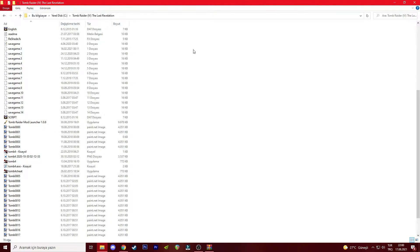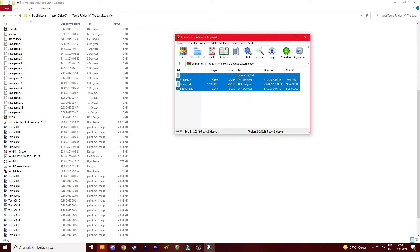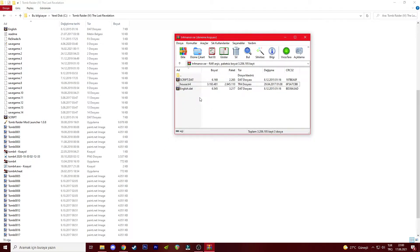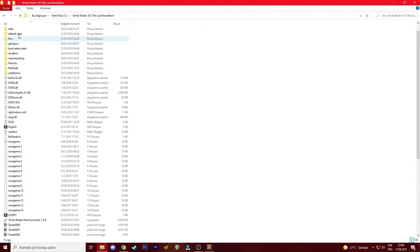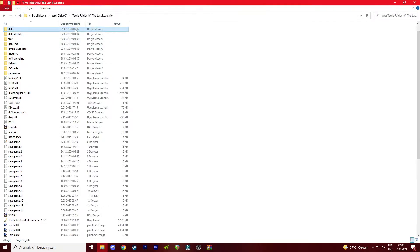Here is the game's main directory. You just need to drag it here and change the files. There are three files by the way. You have to put house.tr4 into the data folder, because it's a level file. Originally the game doesn't have a Croft Manor / Lara's Home level, but we just tricked the game.